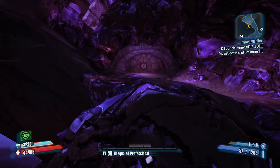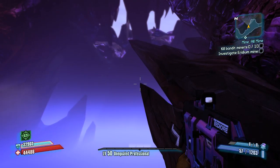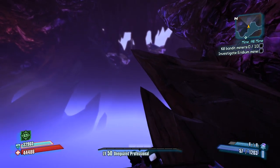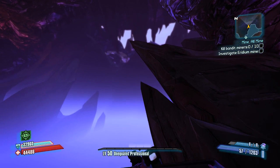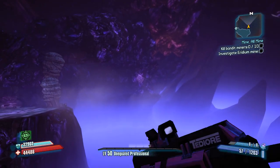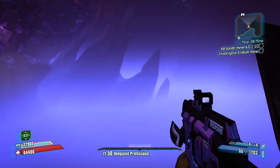Go over here to this spot — I call it the enlightened spot — and then point at the pointy rock. Just run towards it until you stop, then turn left. You'll see you are stuck in a corner between the invisible walls.